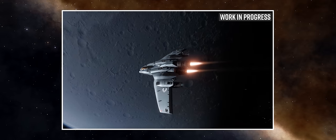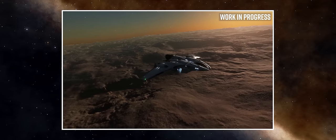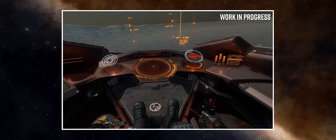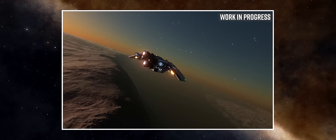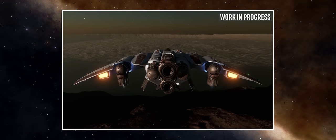Frontier have been quite clear that when built to maximise its jump range potential, the Mandalay will out-jump the previously best-in-class Anaconda, whilst also being more nimble to fly — Frontier are saying possibly more so than a Diamondback Explorer — as well as featuring that important smaller-than-a-Conda footprint.